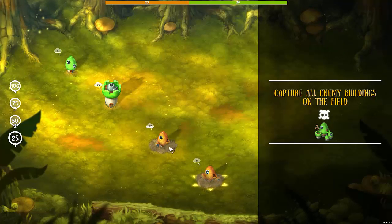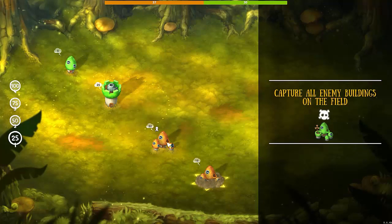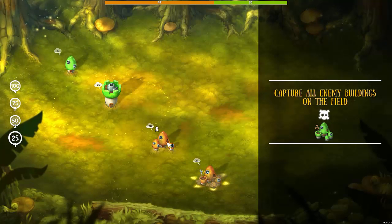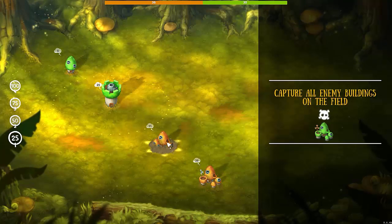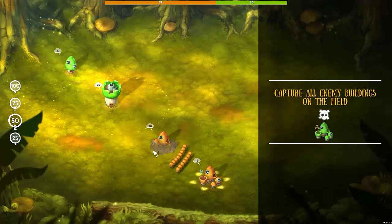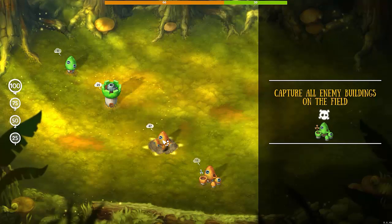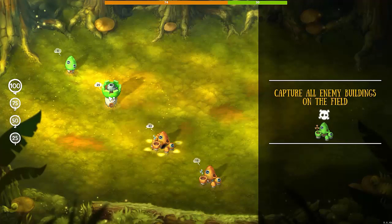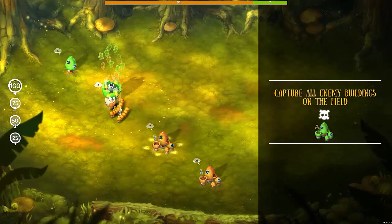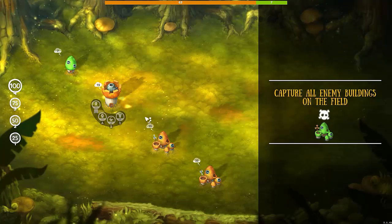I'm upgrading my one building and my main building as well, because they do have a tower with 25 people inside. You're probably going to lose about 10 people, if not more, getting to that tower, so you want to make sure you put all your troops into one building first. You want to leapfrog — take 100% from the one in the back, put it in the one in front, and then take 100% of the one in front and start attacking the tower. I sent 80 and 50 of them made it, which is not bad at all.